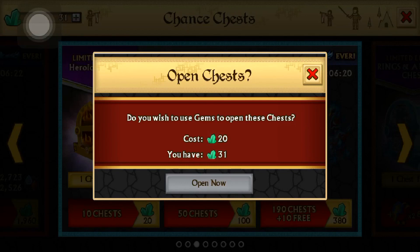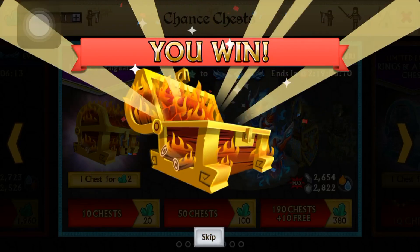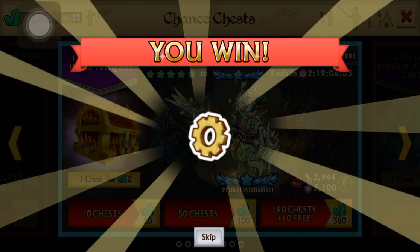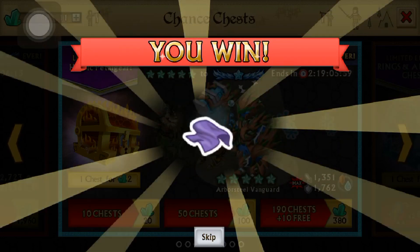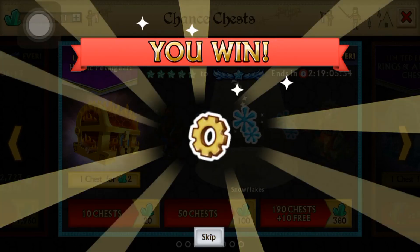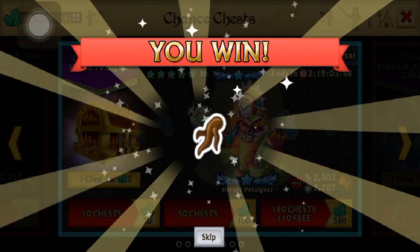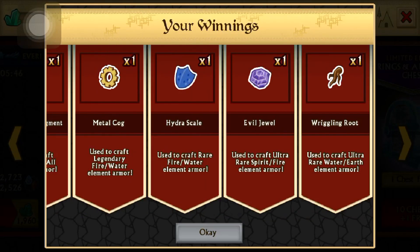Here we go, I'm going to open up some of these chests. Alright, we got some roots, a rock, a gear, another rock — it's blue this time, a piece of crap, another rock, another gear, a shield maybe, a diamond that's purple, a root. And that's it. Wow, what a waste of gems. Crap.